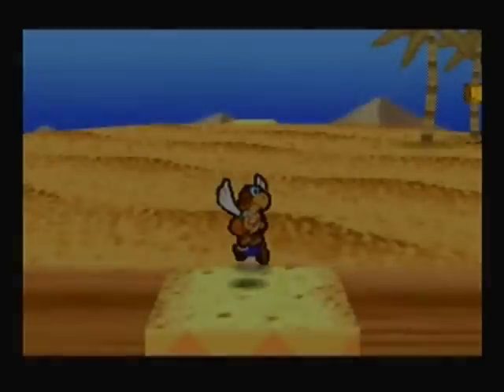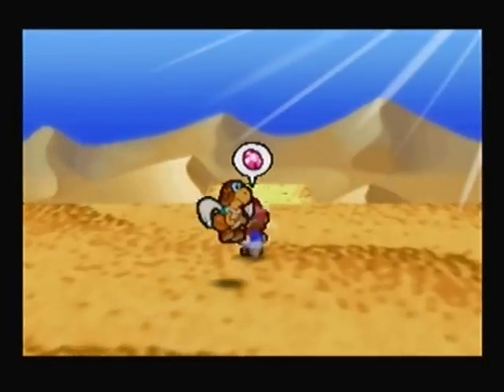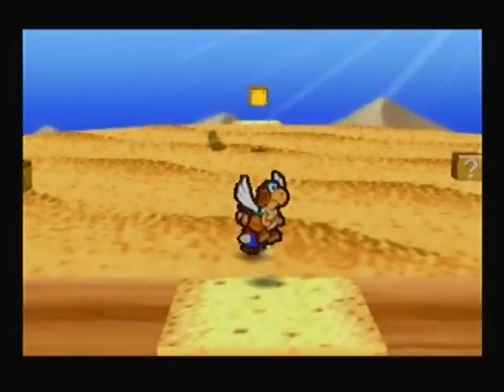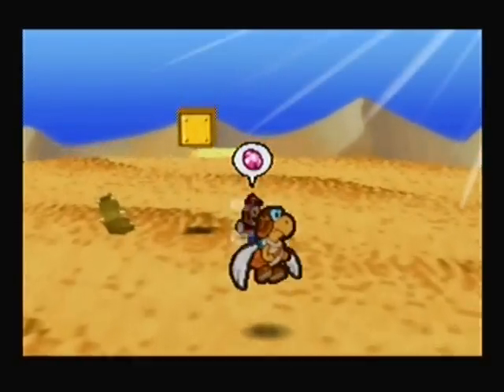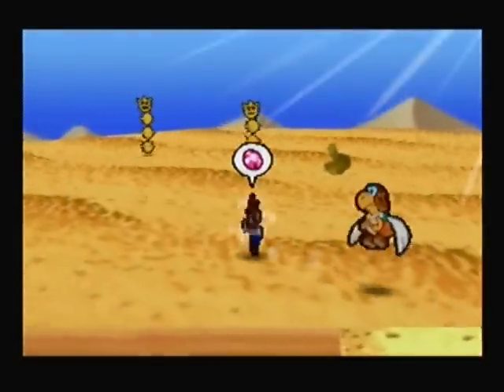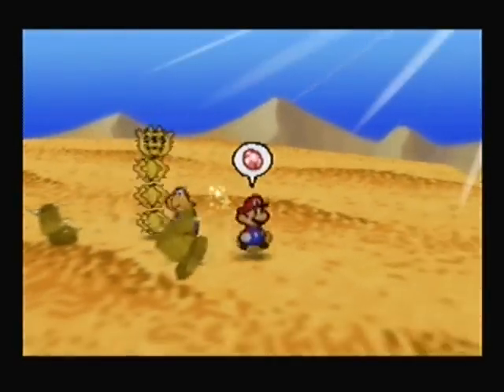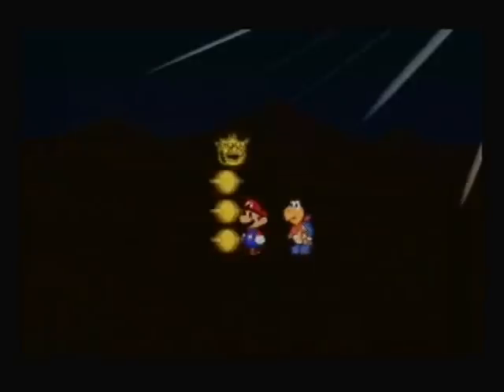Hey everyone, welcome back to Let's Play Paper Mario. I am MegaFreak400, and this is Dry Dry Desert. We have the Pulse Stone now. With the Pulse Stone, this will enable us to locate Dry Dry Ruins. I know where it is in a general location, but every time the Pulse Stone flashes more, that means you're getting closer.